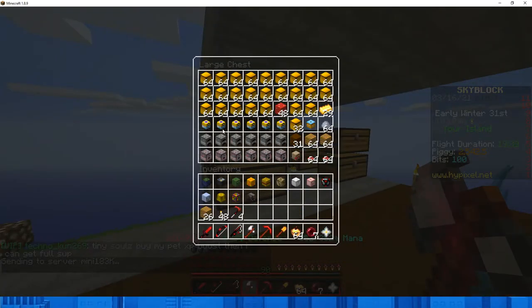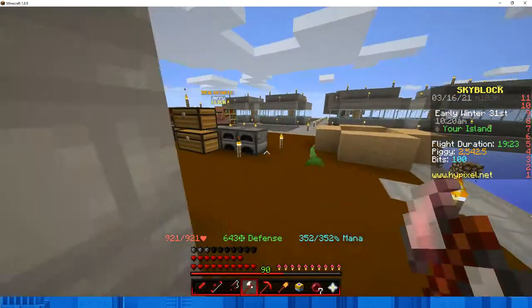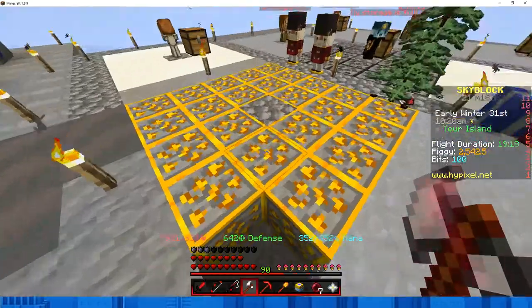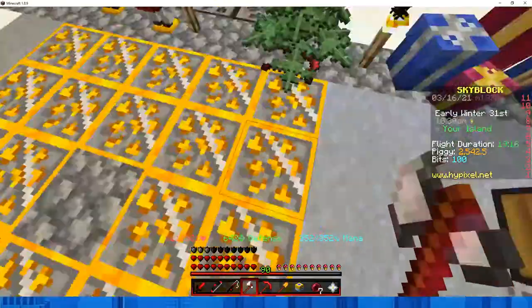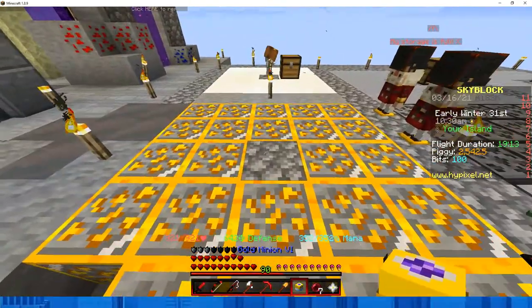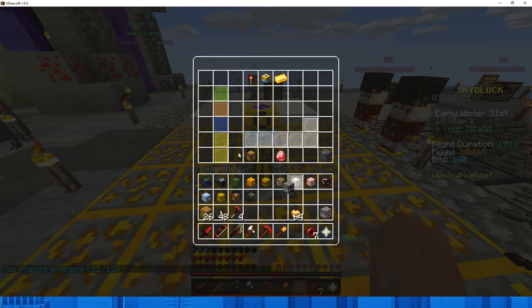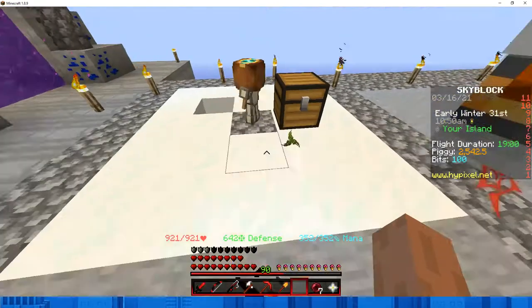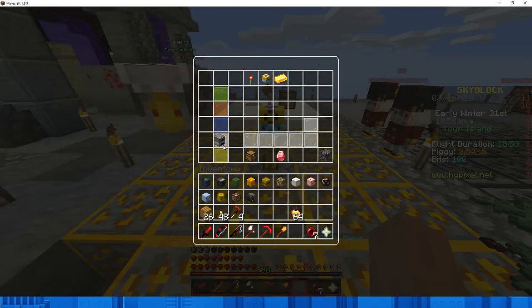As you can see, these are my old gold minions, so I'm going to show you how to set it up. You're going to want to place the minion somewhere in a 5x5 area, placing it down in the center. Then you want to put the compactor on top and the auto smelter on the bottom. That's how you set up your gold minions.